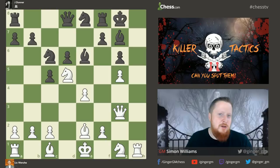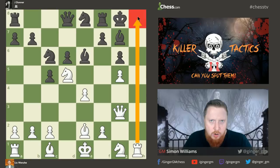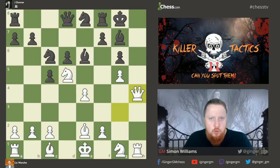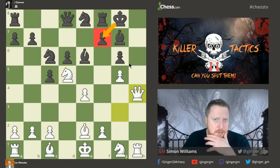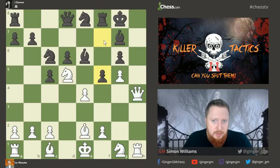White was attacking along the h-file, and white threatens checkmate with queen to h4 — a simple start threatening to put the queen on h7. There's only one way to try and stop this: black has to try and make the king an escape square, so black plays f5 so the king can try to run away. The queen comes in with a check and the king goes to f7.